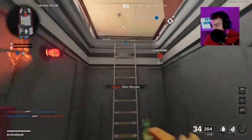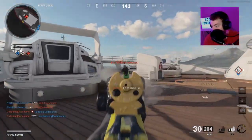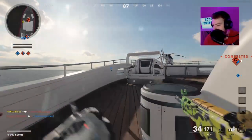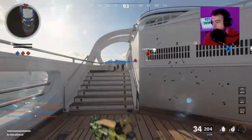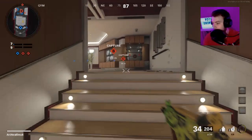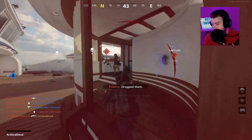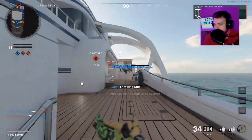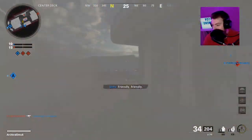I wonder if decoys work with multiple layers. Yep, that's the way to do it. We got one right off the bat. So all you have to do is wherever you're going and think you're going to see enemies, just throw a decoy there with you and hope for the best. That got a decoy assist, so that might be the way to do it, guys.